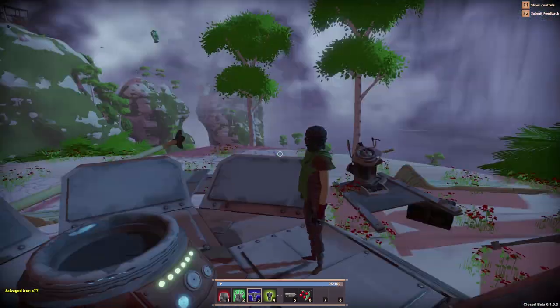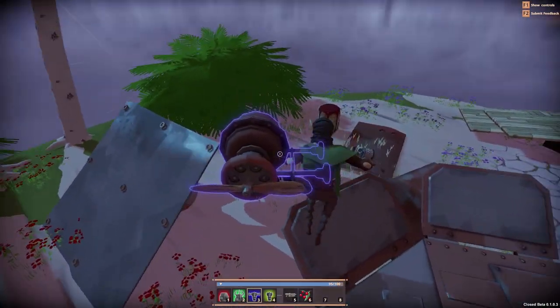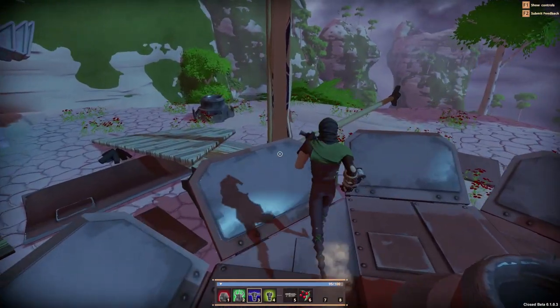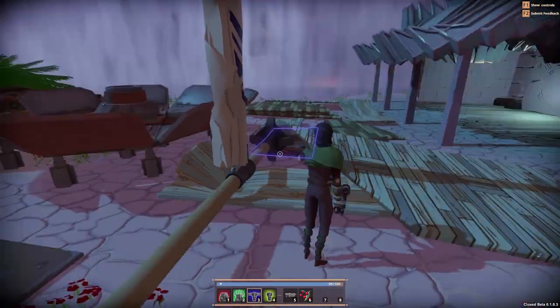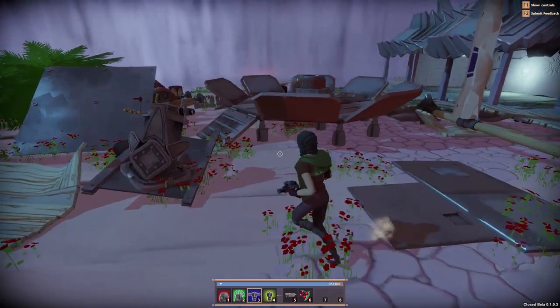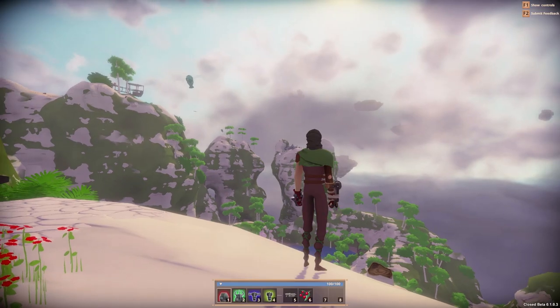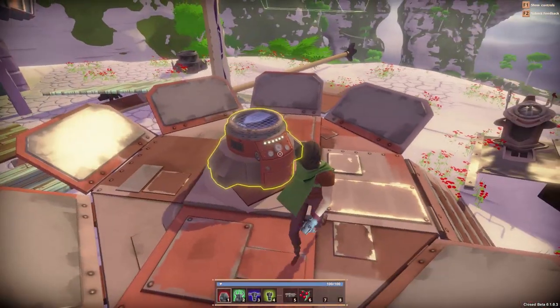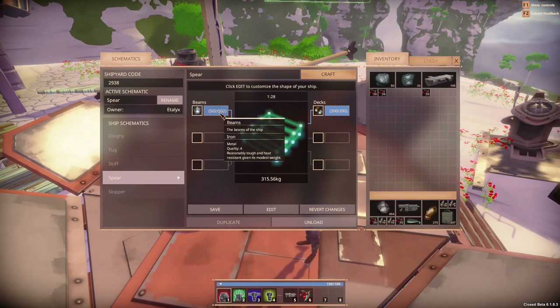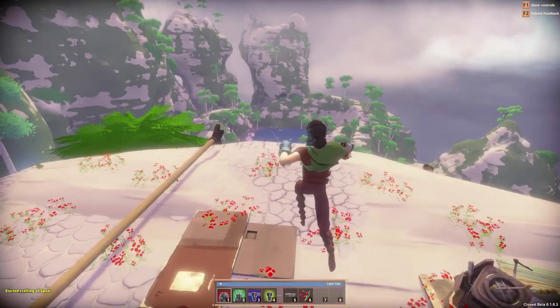But what is worth it is the fact that we don't have to make a second helm, a second engine — well, we still have to make a second engine — a second mast, we still need one of those too. We get to take all the things off the first ship and use them again for the new one. No more nightmares, only dreams of a better tomorrow. Sorry, I had to say something corny to make myself feel better about having to do this a second time.